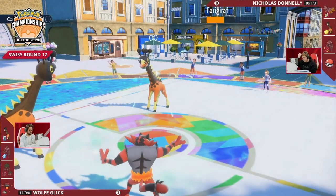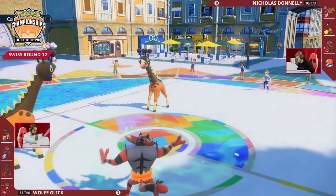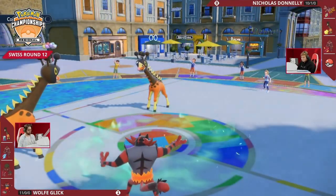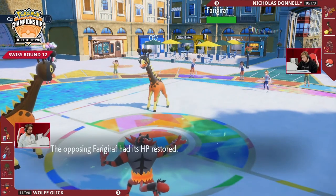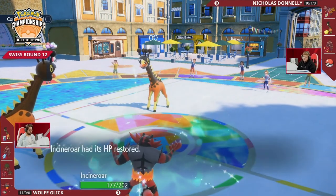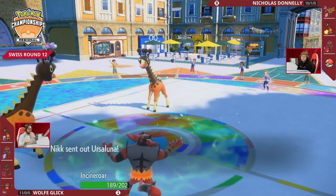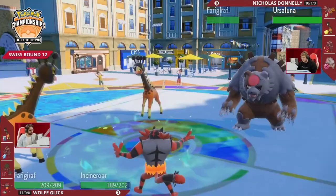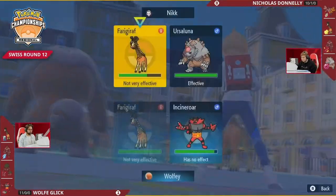We get to see the berry activate first — the Sitrus Berry, nice to get some HP recovery back — as trick room gets reversed. If it's fast Blood Moon in the back able to outpace Incineroar and Farigiraf on Wolf's end, I think Nicholas is going to be in a really nice spot. Let's see if it indeed is that Blood Moon as the final Pokémon. All right, it's going to be the Ursaluna.